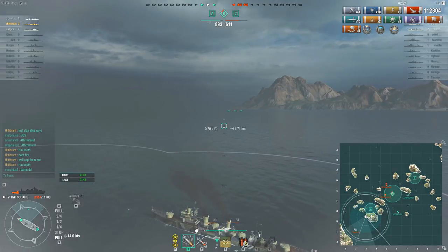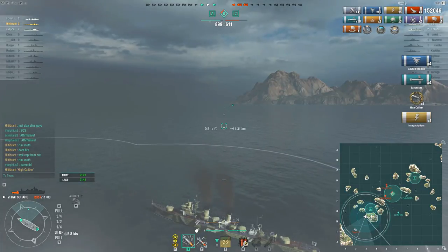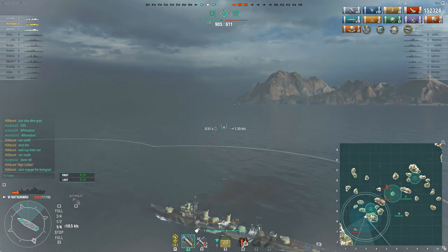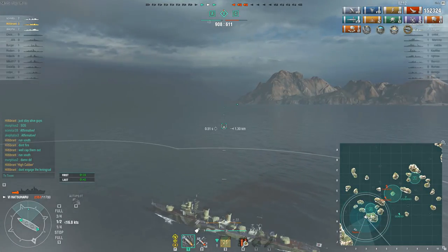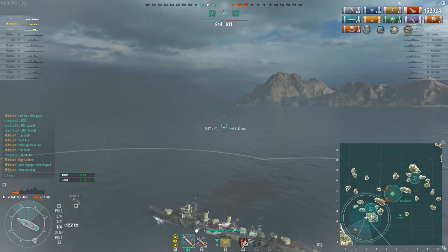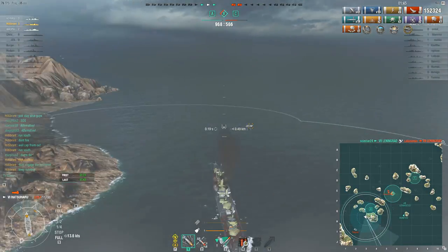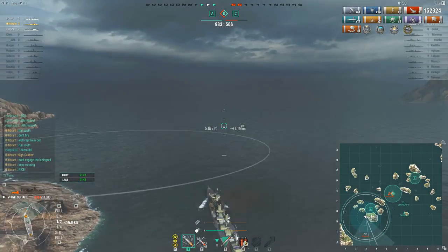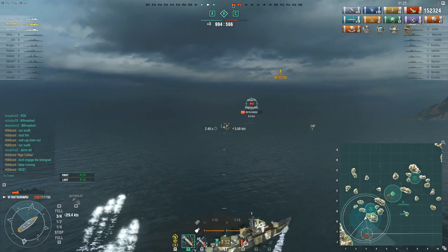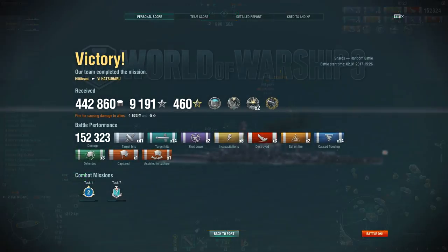To get into a position to drop the torps he's had to drop smoke and give his position away, so the Nagato will know there are torps in the water — and they're not the fastest torps in the world. He doesn't get the kill but he does get a bunch of extra damage. The Nagato just didn't quite maneuver in time. As long as Hildebrandt can stay alive, that's the main thing — he's very tempted to go after this guy but with the health he has it would be incredibly risky, and he's pushed his luck enough already.